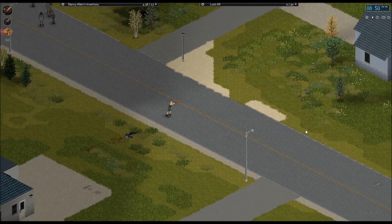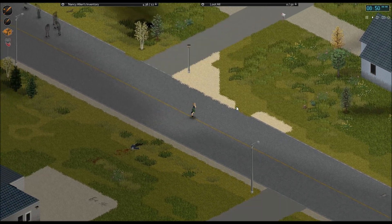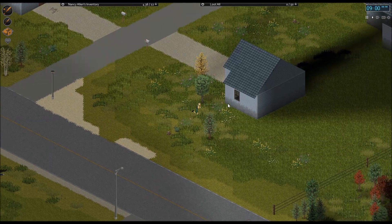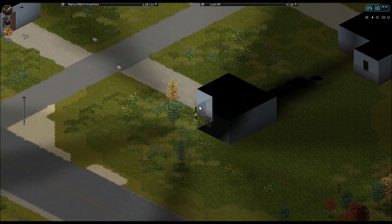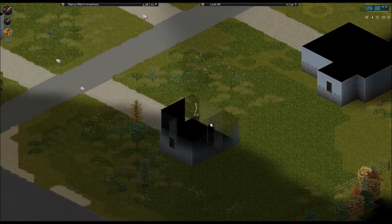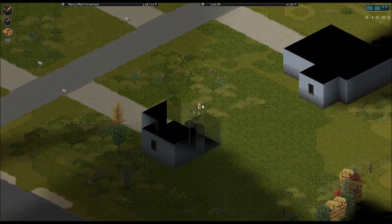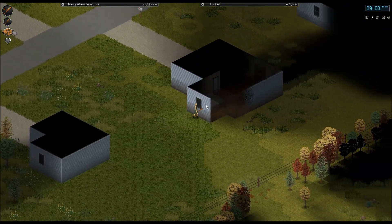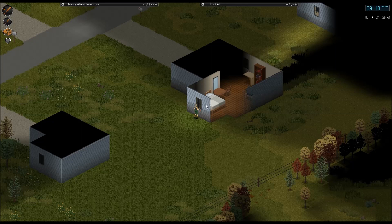We've got some houses over here I'd like to try to get into. There's a horde of them up there — I saw them. I've already tried getting into this house and I couldn't. No windows on this side, and I don't want to bust that window out just yet — not until I've cleaned out some of these zombies around here first. Let's see what we've got in here. Can we get in here?